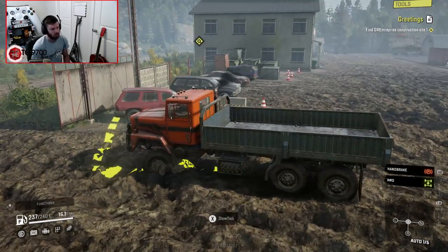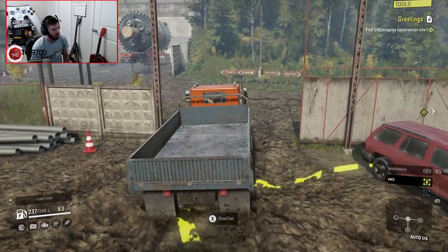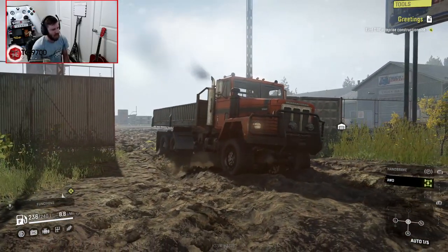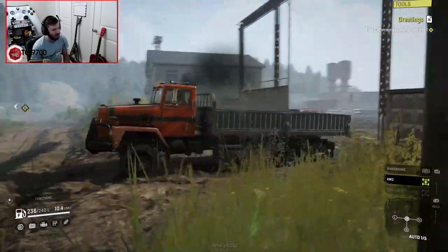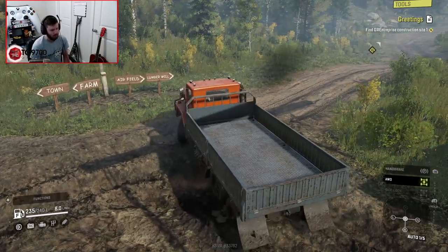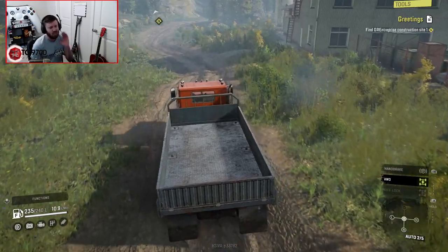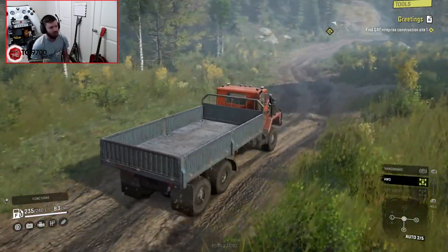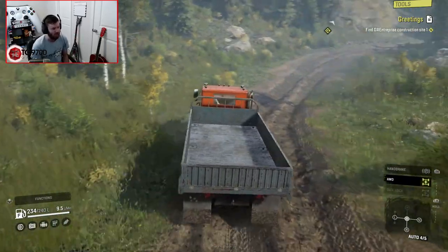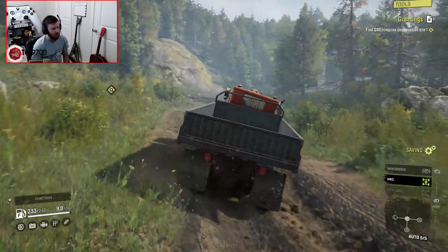Find GR Enterprises construction site number one. There are so many semi-trailers out here, I cannot believe it. To the left we've got the town and the farm, and to the right we've got the airfield and the lumber mill. I did thumb through some of the screenshots of this map — there is an airstrip and a hang glider launch site, which is going to be the yeet site. I can already see us yeeting loads of things off of that.